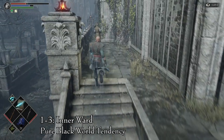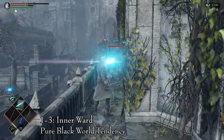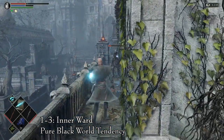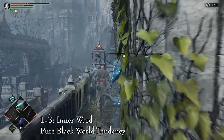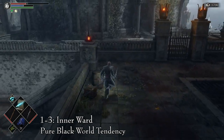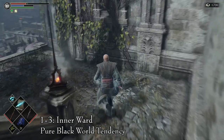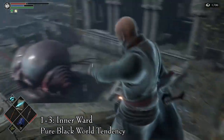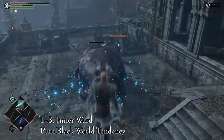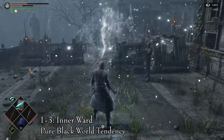The first primeval demon is found in area 1-3, the Inner Ward — remember to be in pure black world tendency. Head to the courtyard right before the final staircase towards the Penetrator. The best way to get here is through the shortcut unlocked by killing the fat official that drops its hat. Go through the gate, up the stairs to the right, and follow the path to the courtyard. You will see the demon immediately. Kill it and pick up the soul.